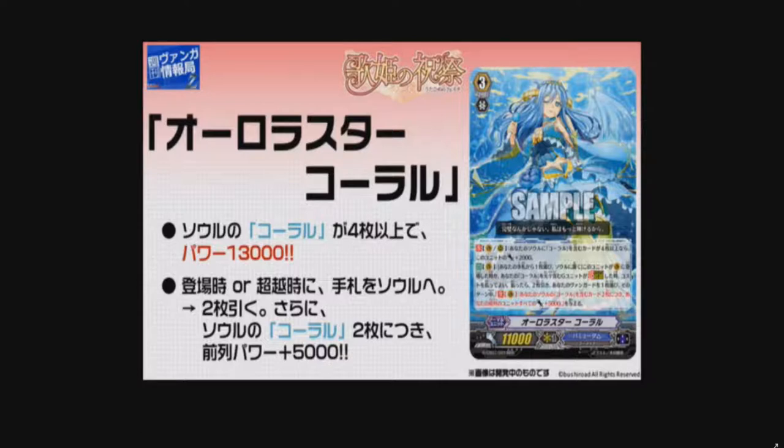Her auto Vanguard skill is: choose one card from hand and place it in soul. When this unit is placed on Vanguard, or when a G unit strides, or when a G unit with Coral in its original card name strides, you may pay the cost. If you pay it, draw two cards, then choose one of your Vanguards. During this turn, the Continuous Vanguard gives your front row units all 5k for every 2 cards in your soul.